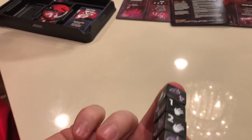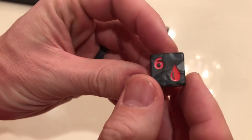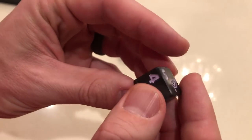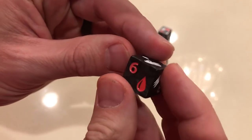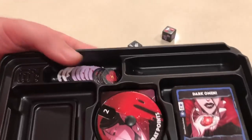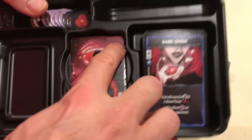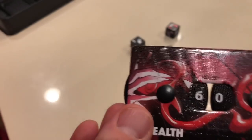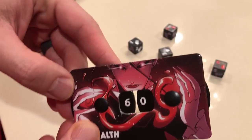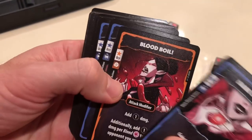I forgot to show her amazing dice — these are the Kickstarter dice, and you can see that very subtle black marbling. They came out absolutely stunning; they might be some of my favorite dice in Season 2. And her dials — we have a combat dial and a health dial, both came out really well. I love her face on the dial — so ominous, with her eyes right at the top.